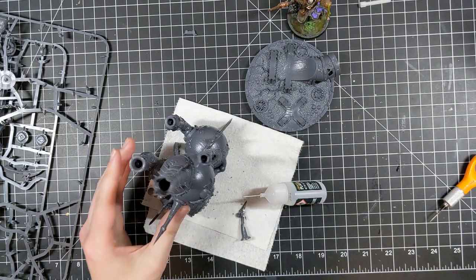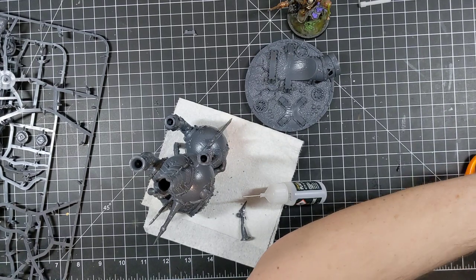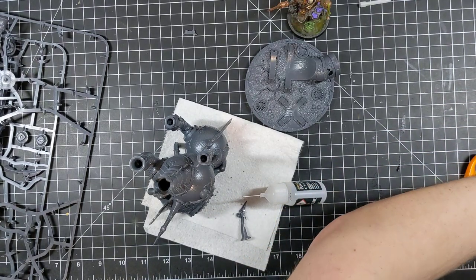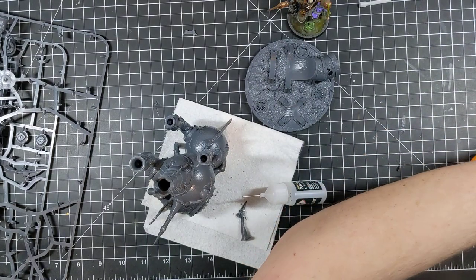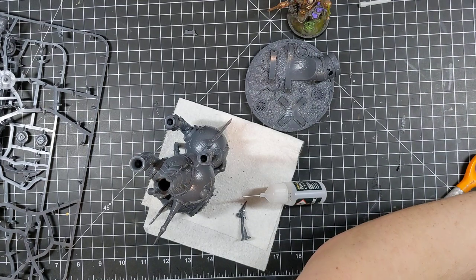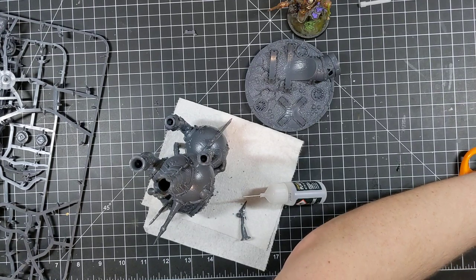Scootin' over to stratagems — there's one I'm really curious about because it gives someone else your contagion abilities, but I don't think it works on the furnace; I think it has to go on another character. Veterans of Long War is kind of there and it's now called Eternal Hatred.